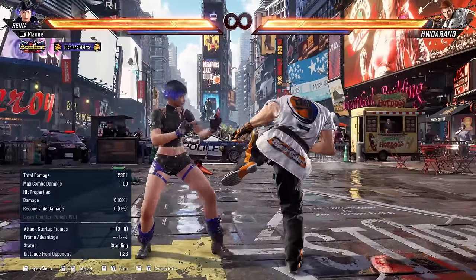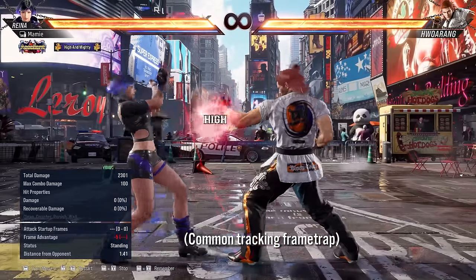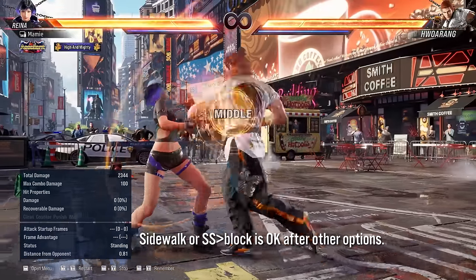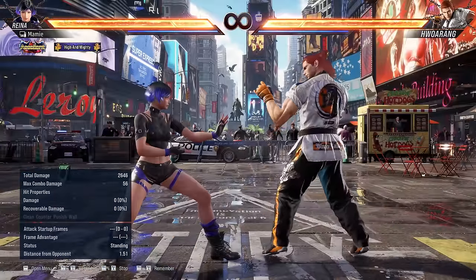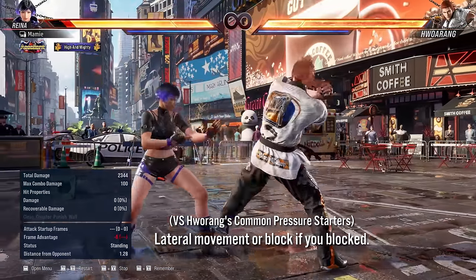You can, however, try to sidestep. I'd avoid sidestepping after down 3-4 and 2-3-1. But a quick sidewalk or sidestep block here can avoid a lot of his options. To clarify: just block if you got hit, and on block, sidestep block is generally a good option.